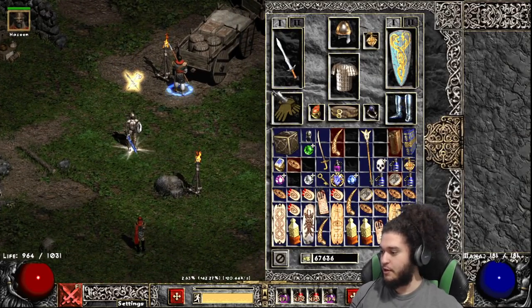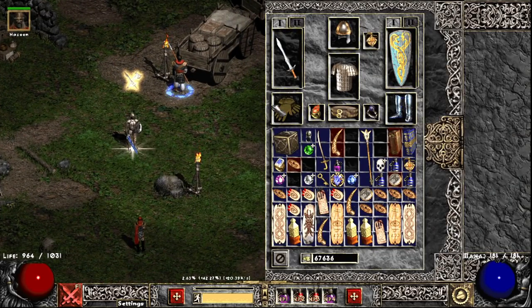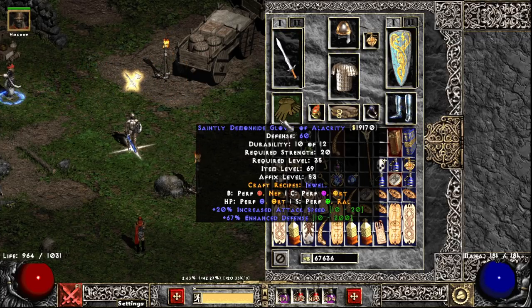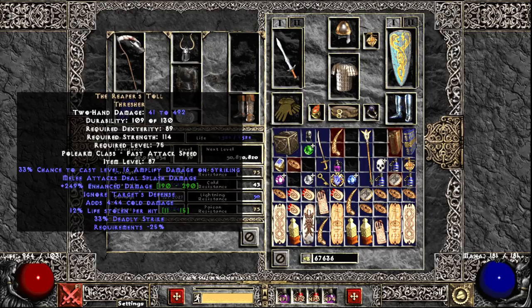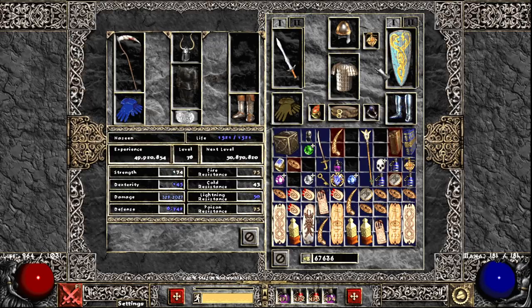To go over the character progress: I've got really bad gloves, but the 20% attack speed on them was needed to hit the breakpoint. Not sure when I'm converting to physical yet, but since I got the Reaper's Toll I think the Amplify Damage proc on it allows the merc to basically partially strip physical immunity. Which means when I convert to physical we should be able to handle physical immune monsters — I'm really excited for that.